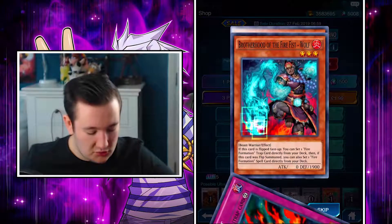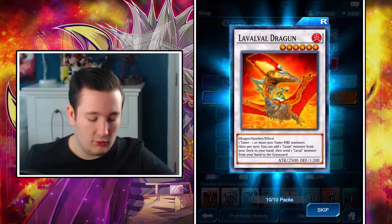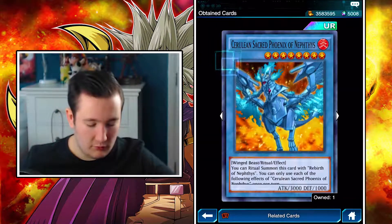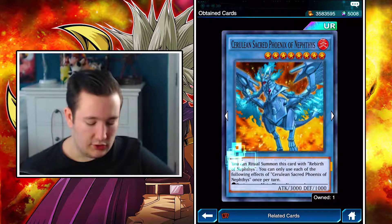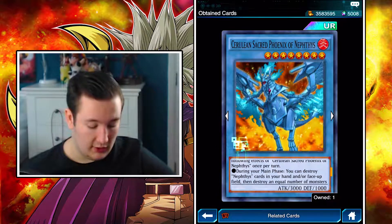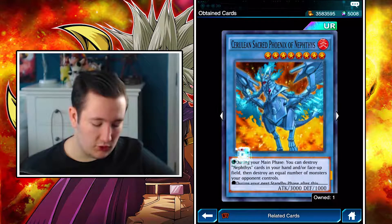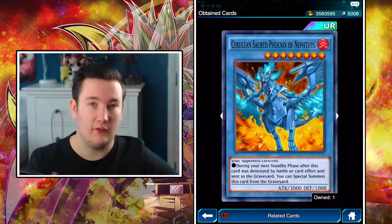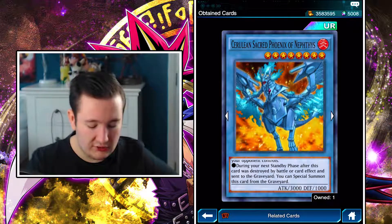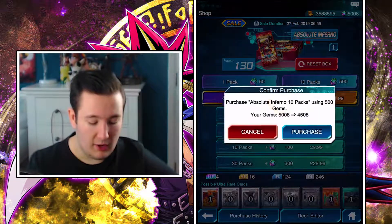The only cards I really want now are Vice Dragon and Red Dragon Archfiend, because I love those two cards - they're Jack Atlas's monsters back in the Synchro era, so he used them quite a lot. I've explained the full effect: you can Ritual summon using the spell card. You can only use each of the effects of this monster once per turn. During the main phase, you can destroy one Nephias card in your hand or face-up on the field, then destroy an equal number of monsters your opponent controls. And if this monster is destroyed during the standby phase, or if you use another Nephias monster to destroy it, during your next standby phase after this card is destroyed by battle or card effect and sent to the graveyard, you can special summon it from the graveyard. Then you can't use the destruction effect anymore.